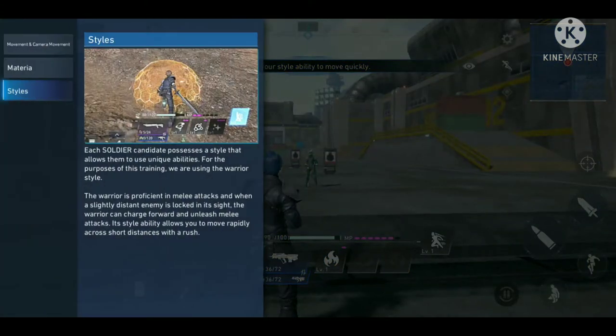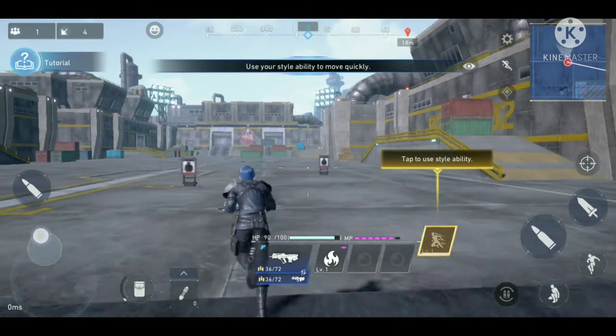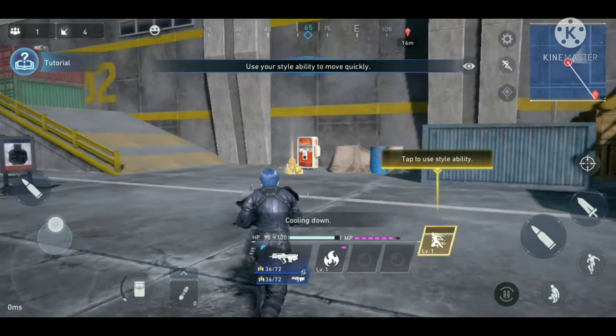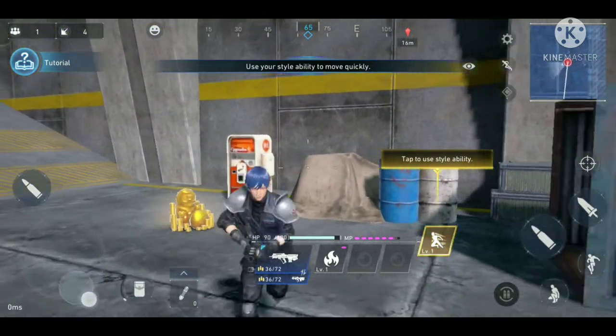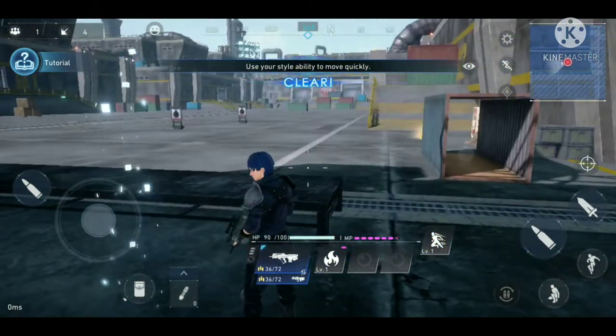I missed but it looks like the tutorial progresses anyway. The next part introduces styles — we can select between different styles, and by default we're using the Warrior style. If I tap it, it shows some kind of barrier and it's supposed to let you charge at enemies.